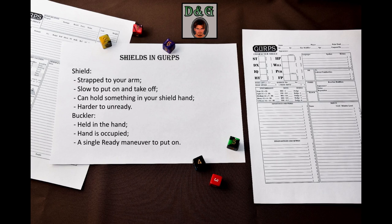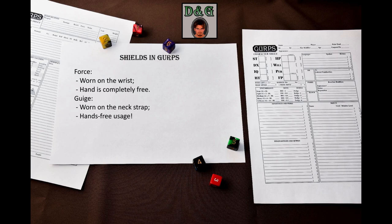Bucklers are held in a hand. Your hand is occupied, but readying a buckler is a single ready maneuver. You might ask why the Force specialty even exists – how does the material composition affect the way you use the shield? It does not, but Force shields are held differently.